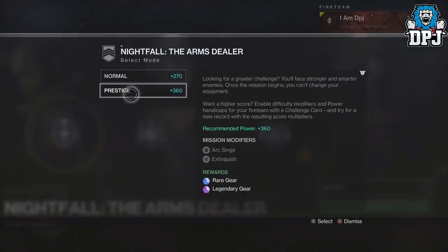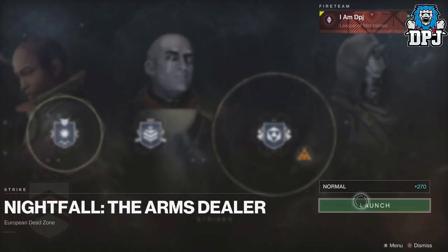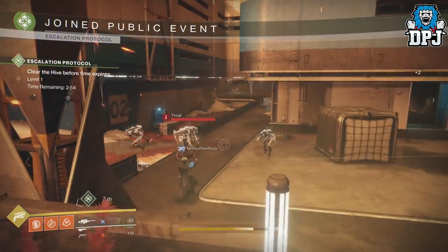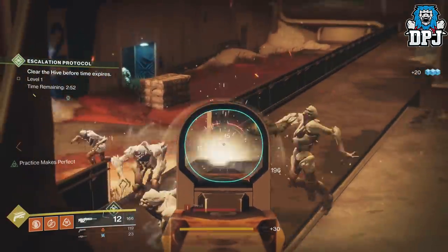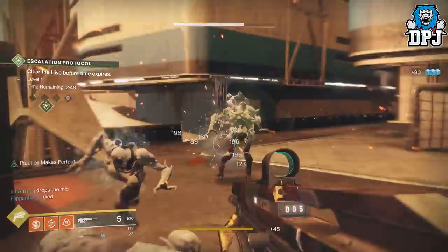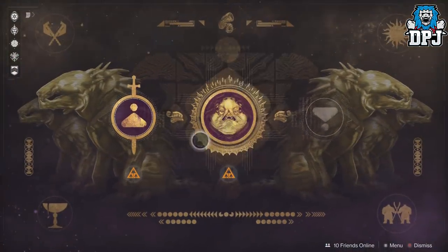We then have the weekly Nightfall — this does indeed drop higher level gear. Not the easiest of activities to complete, but definitely not the hardest, and it is well worth it. You then have the Escalation Protocol, which you can farm. This is by far the hardest thing you can do at the moment — it has been put in the game to be challenging, and that is exactly what it is. But if you complete it, expect high level gear.